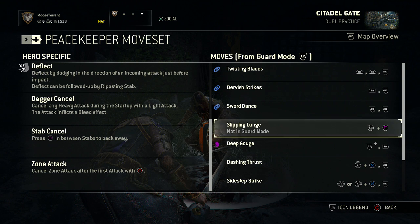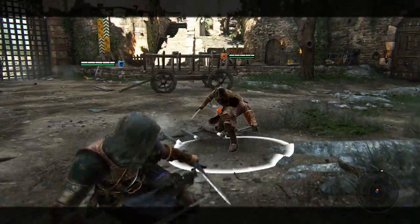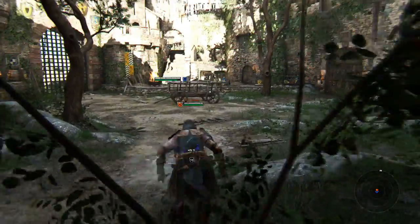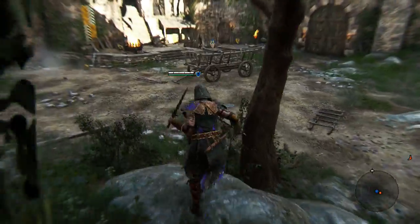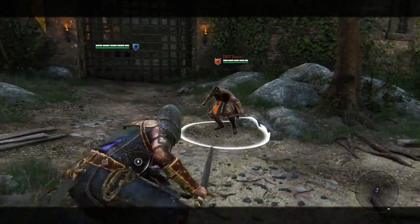I don't really recommend just running at someone and trying to do Slipping Lunge, because they can break it with even a light attack. Do it when people are fighting somebody else, or when you're closer and they're not expecting you to start running. As you can see, this is her regular grab from close range, but if you hit L3 first or sprint into it, she does a much larger leap and covers a lot more distance.